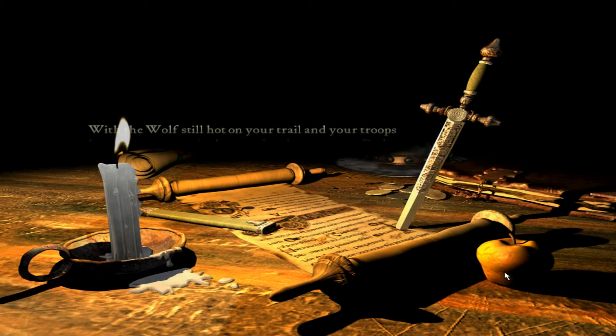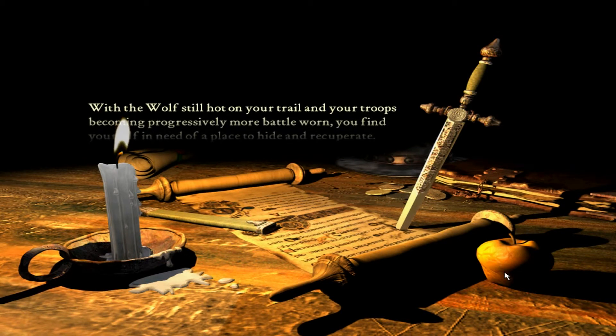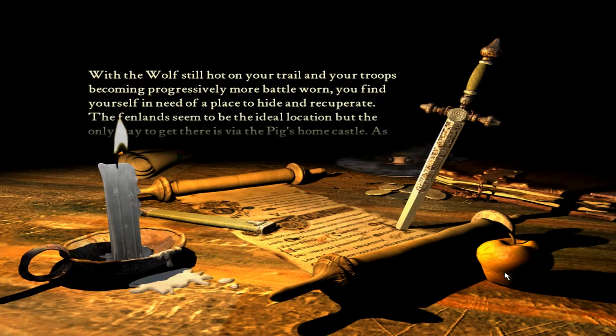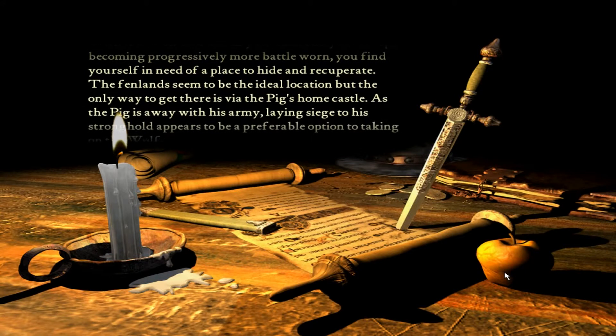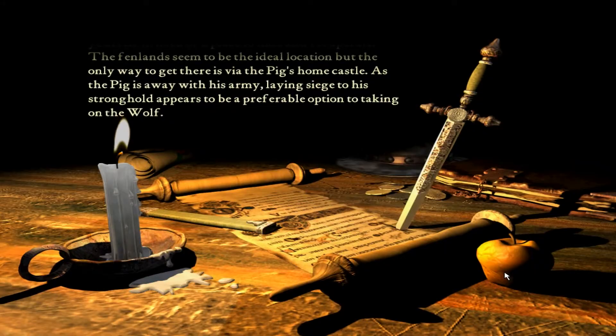With the wolf still hot on your trail and your troops becoming progressively more battle-worn, you find yourself in need of a place to hide and recuperate. The Fenlands seem to be the ideal location, but the only way to get there is via the pig's home castle. As the pig is away with his army, laying siege to his stronghold appears to be a preferable option to taking on the wolf.